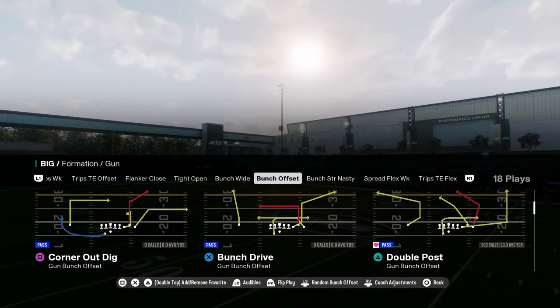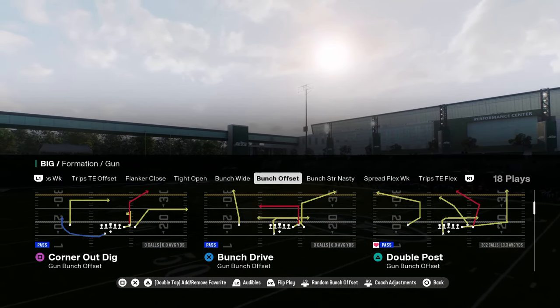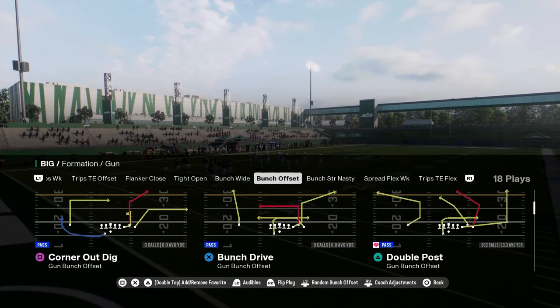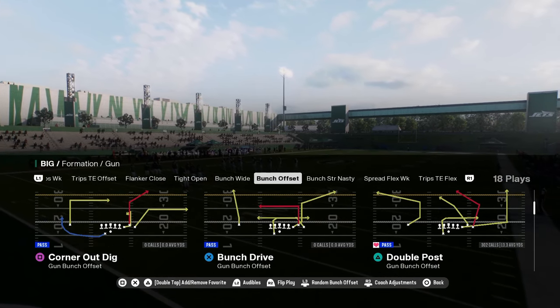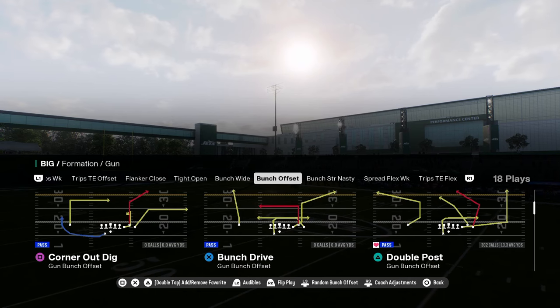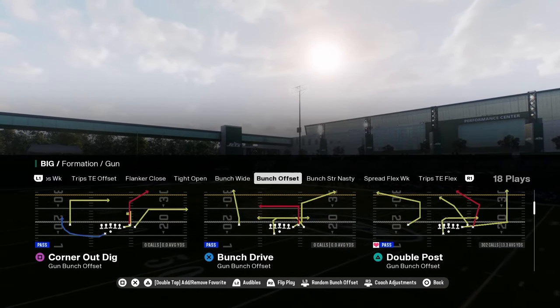If you want to get my entire Colts offensive ebook, it's going to be in our school community. It's only 10 bucks and that gets you access to all of our college and Madden offensive and defensive ebooks, as well as all updates to those ebooks and any new ebooks we drop while your membership is active.